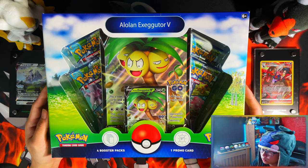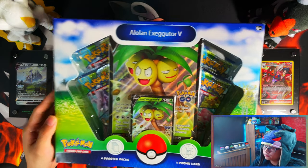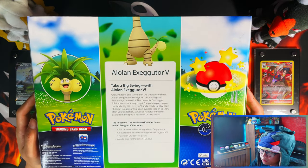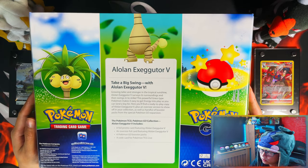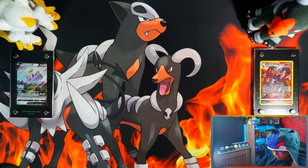On the front of the box you've got four booster packs and one promo card. On the back it says 'take a big swing with a Lolan Exeggutor V.' I'll leave that up for a second if you want to read the contents.